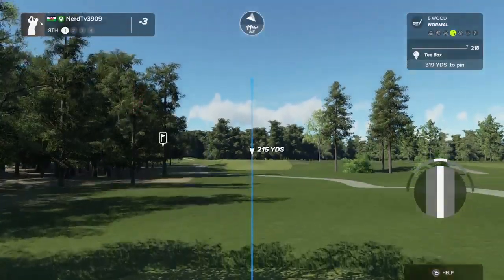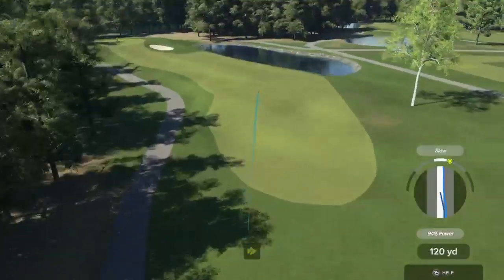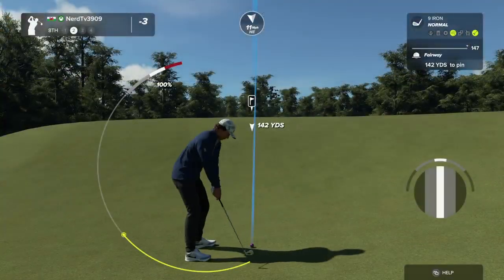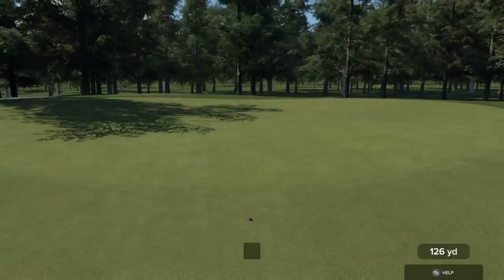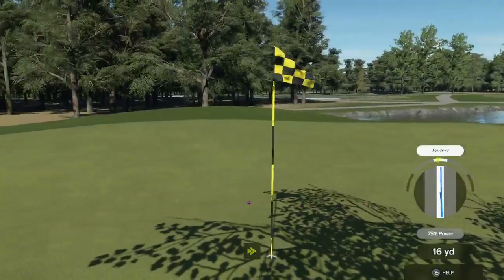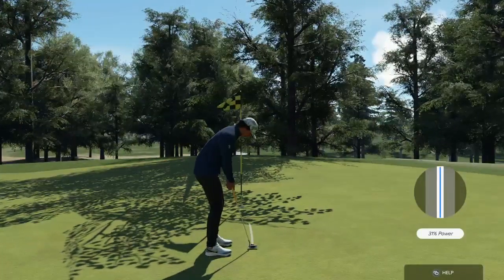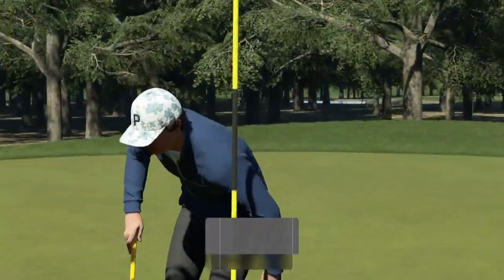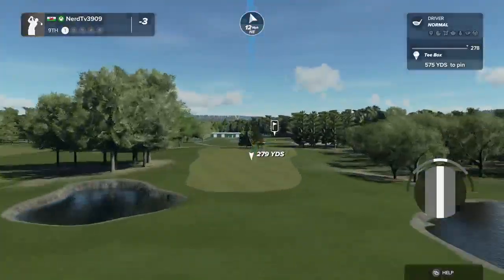Teeing off here on a short par four. That was a fine swing. This one's around 140 yards to the pin. Well, you can't hit them all. Setting up for our third shot — this will save you par. This putt's tracking — there's your par. See if you can use the tailwind on this hole.